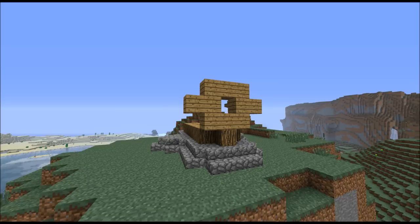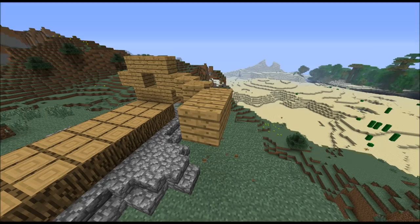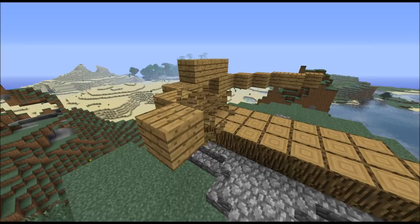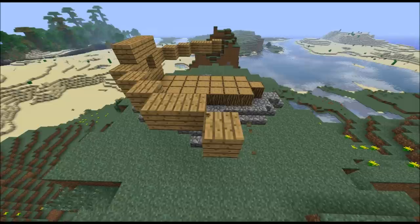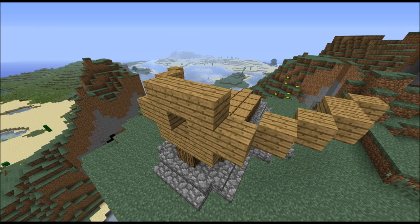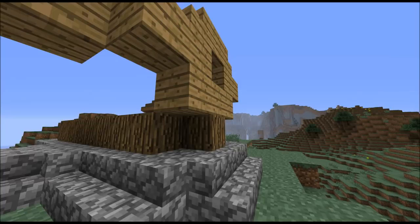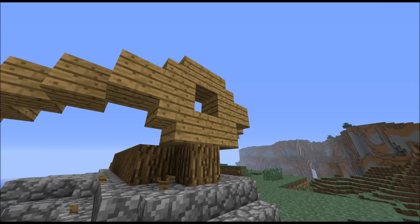For the bows you want to make two single diagonal blocks here, then one row of two blocks, and then another single block. So on this side again: two single blocks, one row of two blocks and another single block here.